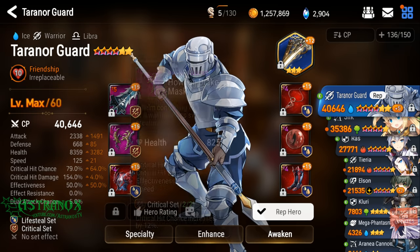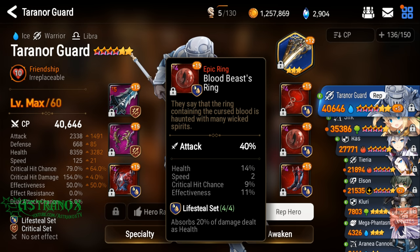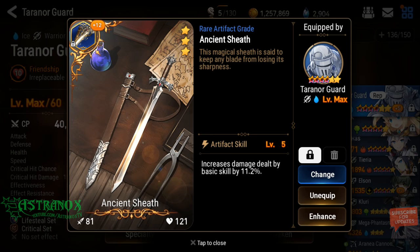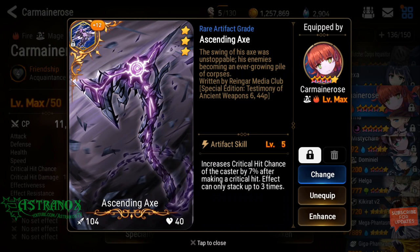You can pause if I go too quick. So Turn Our Guard — I really like him on lifesteal. Crit, you could go lifesteal hit. I'm using this artifact, it's only three-star but very good. You could use the Sending Axe — this gives between 5% and 10% crit chance increase when you do land a critical hit, so you have time to build up three stacks before the Wyvern.